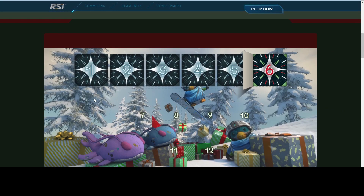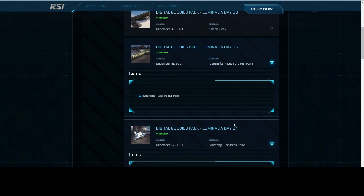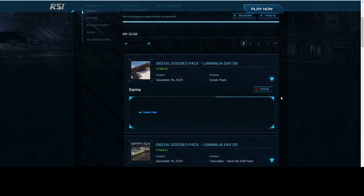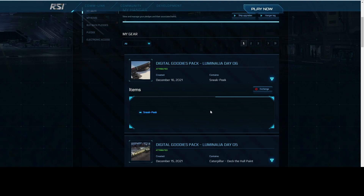The first thing you notice in your hangar is all your Luminalia gifts, and there's today's Day 6. It's slightly different because it has the exchange tab — we don't know why, but it's most likely just so you can get rid of the sneak peek if you don't want it. I'm going to wait until after Luminalia because with my luck it would change into something else and I'd miss out. The sneak peek is a handlebar — the internet's best guess is a Nox. If you look bottom left it kind of looks like the front of a Nox, but it could literally be anything. Let me know in the comments what you think it is.